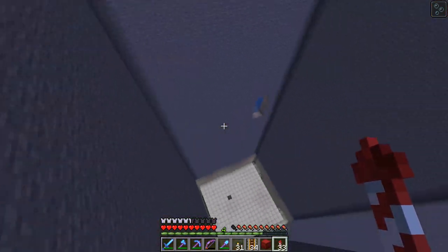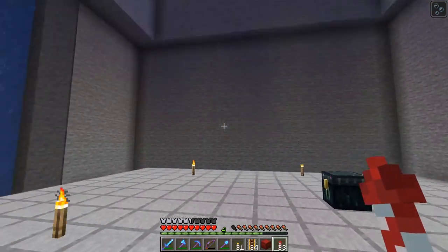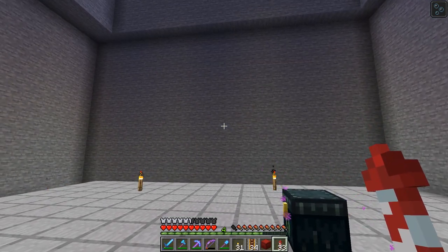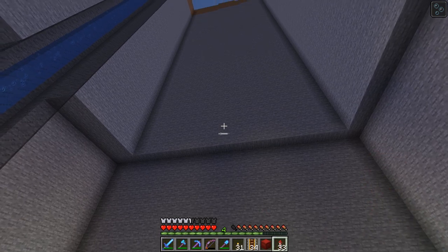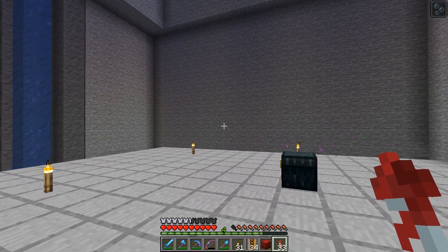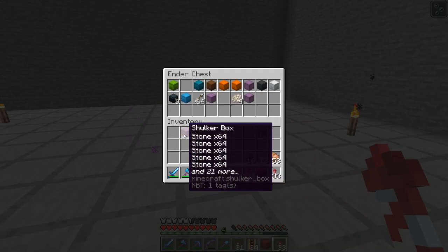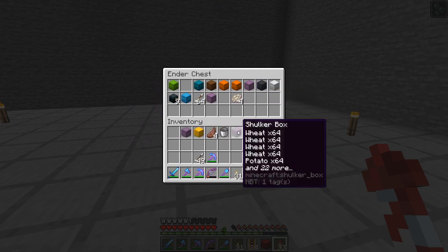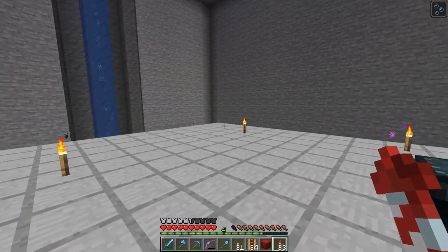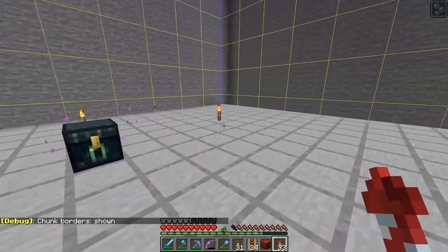In today's episode what I want to work on is making some more farms down here. I'm going to start work on some villager farms - it's going to be carrot, potato, wheat, and then I might do a beetroot farm. I've got all my materials basically taken care of: I needed some gold, I got some stone, I need the crops and the dirt as well as some redstone, so that should be good.